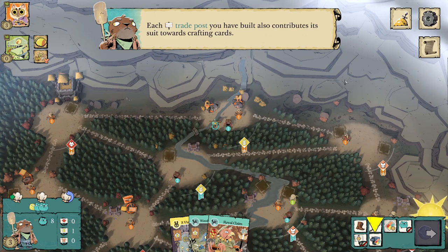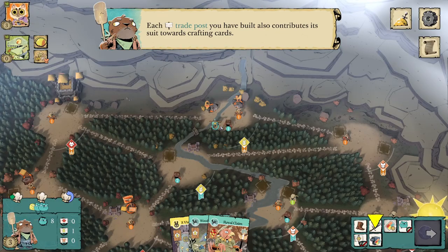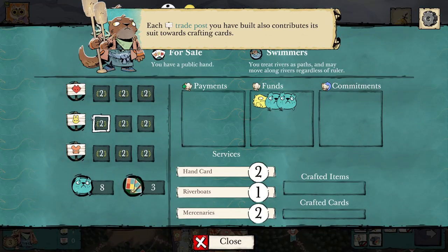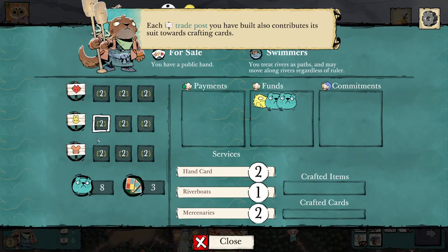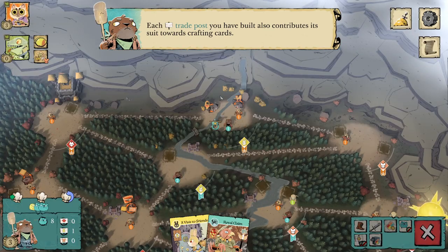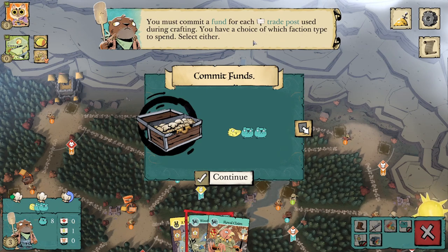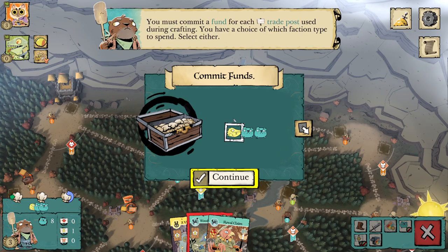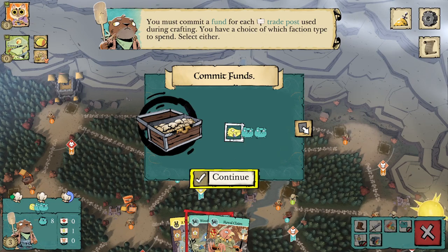Each trade post you have built contributes its suit towards crafting cards. Importantly, it is not the physical trade post that is the crafting piece — it is the spot on the Otter's board that the trade post came from. So every single turn for the rest of the game, I can commit a fund to craft using one bunny because I have placed a bunny trade post. If my bunny trade post gets removed, it doesn't matter — I can still craft with it. The terminology is critical: you commit funds to craft, not spend them.